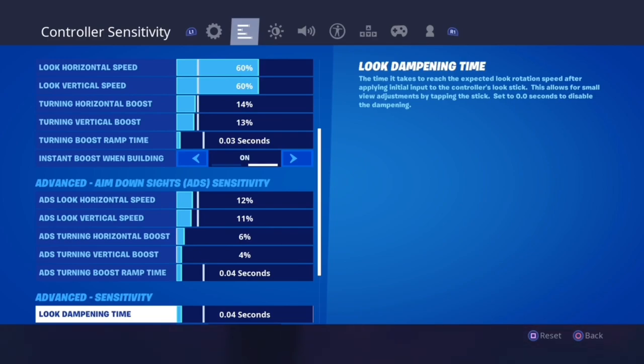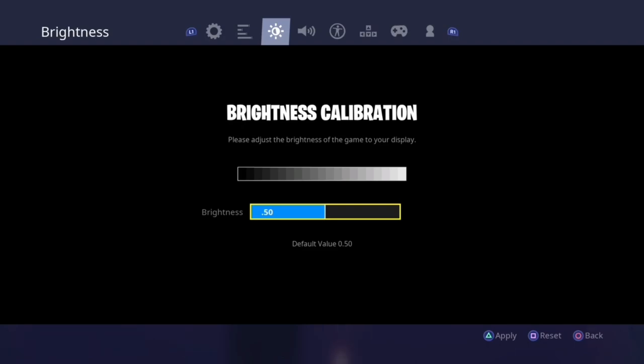Now, look dampening time is probably the most important setting when using linear, because this is what stops the jittery movements that come from linear. It's basically the curve that exponential provides, but you have actual control over it. If you want the precise accuracy of linear but still want to be a smooth player and make small aim adjustments, you need a look dampening time. From my experience, 0.01 through 0.04 are the most ideal values to maintain the freedom of your right stick without it feeling like exponential.